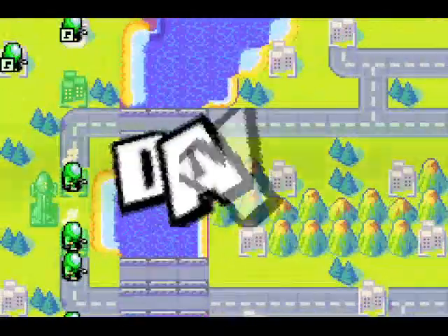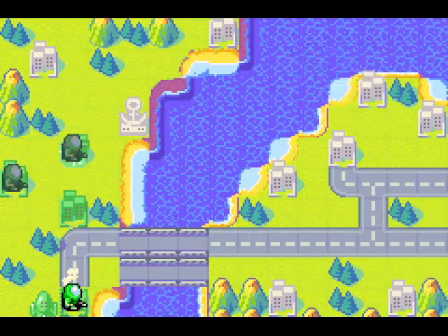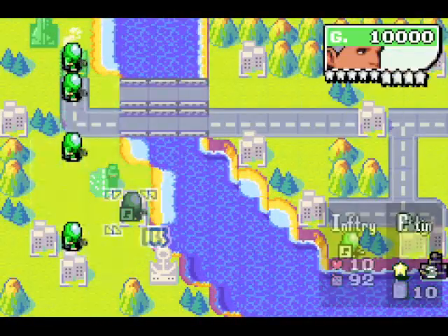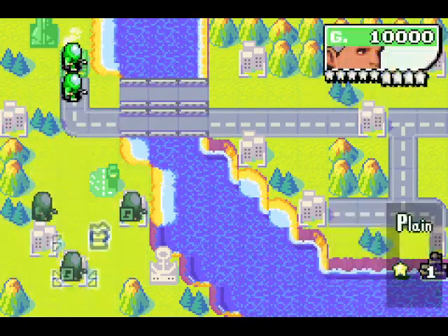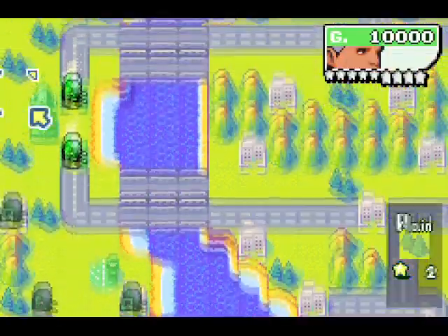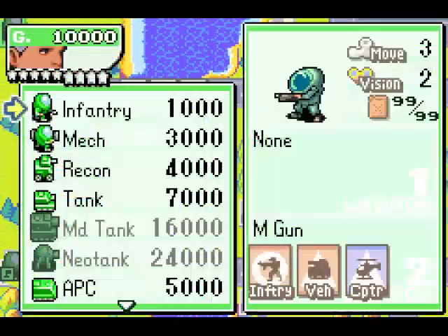Sturm had no weakness in any of the Advance Wars games, besides like Advance Wars 1. So if you wanted to give Sturm a penalty of some kind while keeping the spirit of Sturm, I think this is basically the way to do it — just give him minus one movement. It's a nice enough compromise.